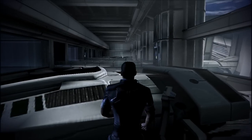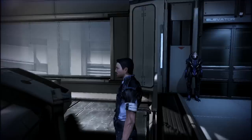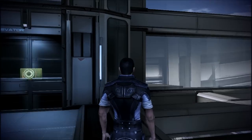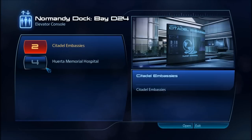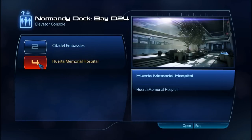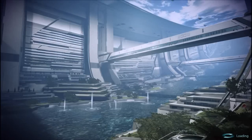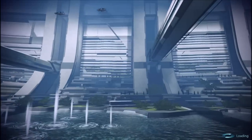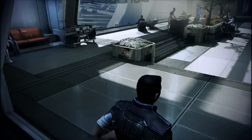One thing I've got to say — I like how these backgrounds of these levels aren't just static. You can see people walking around and ships flying around, and it's really pretty cool. Let's go to the hospital, check on Ashley, talk to some doctors. We saw on the map that Dr. Chakwas was over there. Maybe we can get her back on the ship, since apparently we don't have a doctor on the Normandy yet.